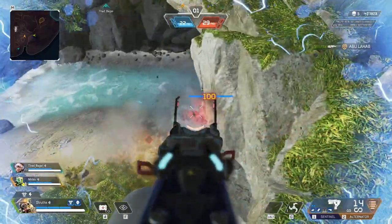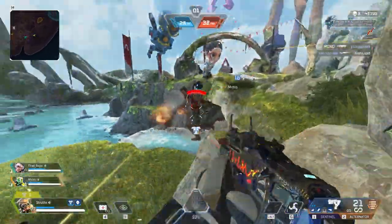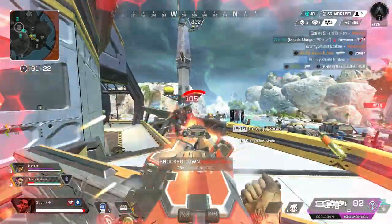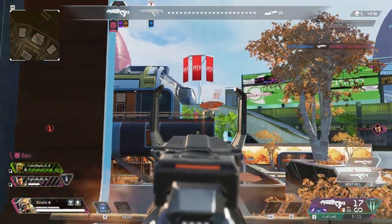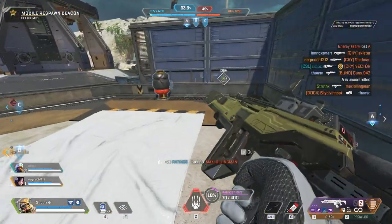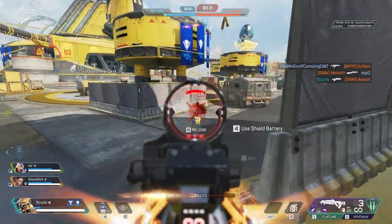Bottom line, this is what makes toggle the best choice for optimising your aim. That being said, it has a nasty learning curve and some downsides that certainly need to be considered. Toggle's biggest problem is how damaging accidental inputs can be. If you accidentally clicked during a fight when you didn't mean to, it can really screw you over. This tends to happen more with a mouse 2 that has a low actuation force, where only a little pressure is needed to click.